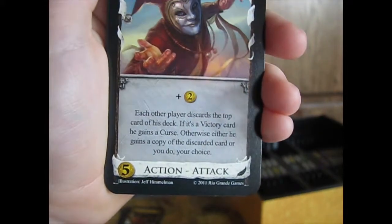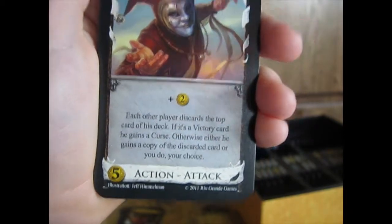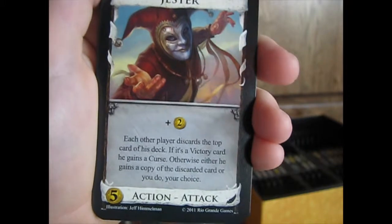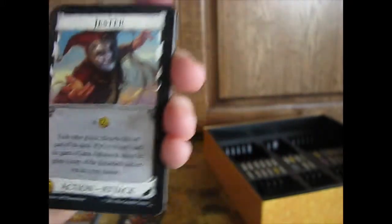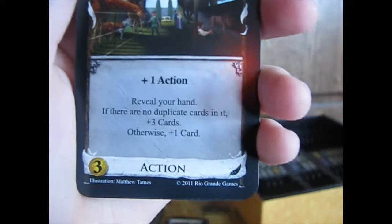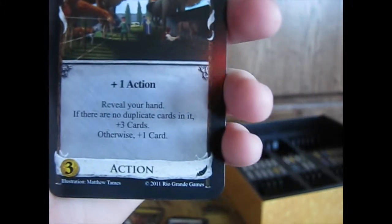Just plus two coins — each other player discovers the top card of their deck. If it's a victory card they gain a curse, otherwise either they gain a copy of it or you do, your choice. So if there's another curse card it'd be really good. I like Jester though — it gives you two gold right off the bat.